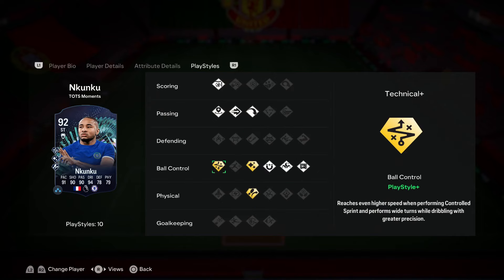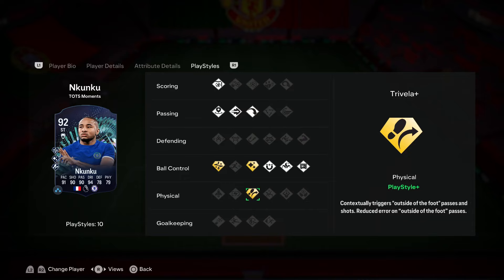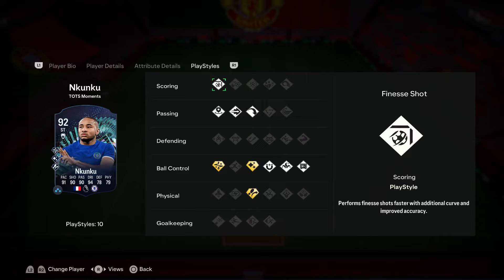Looking at his play styles, he has 10 play styles and 3 play style pluses: Tactical+, Flare+, and Trivela+. The Tactical+ allows his control dribbling to feel really good and adds to the potential of his dribbling overall. The Flare+ performs flair animations which can add to the effectiveness of his dribbling. With the Trivela+, I expect it to be really effective inside the box. Not quite sure how effective outside the box due to the recent nerf, but hopefully we can hit a Trivela or two. Really happy this card has the base Finesse Shot play style, adding to the versatility of his finishing combined with the Trivela+.